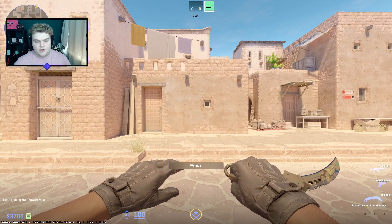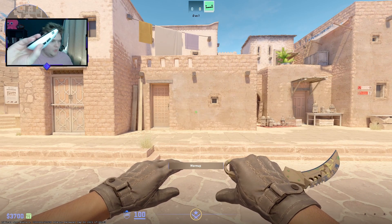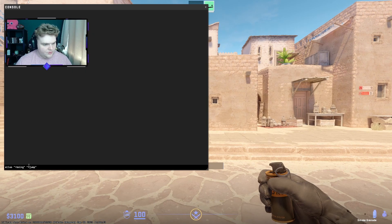Let me get into the game and showcase. I've spawned in on Anubis — mouse 4 is this button here beside my thumb on the Endgame Gear XM2WE. If I'm clicking this now, you can see I'm not jumping. So if we go type this into console, I'll then be able to do a jump throw. Your first line is this alias plus boing and plus jump. Second line is adding the ding element, and then dong. So it's boing, ding, dong — that's basically how they've named the different aliases.